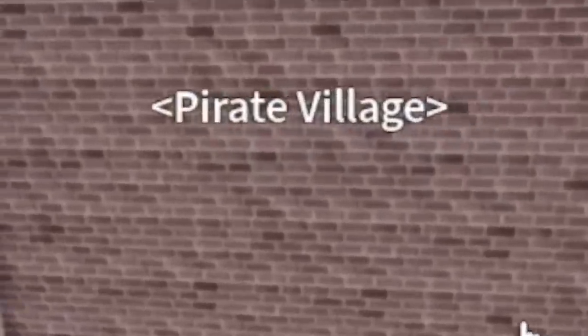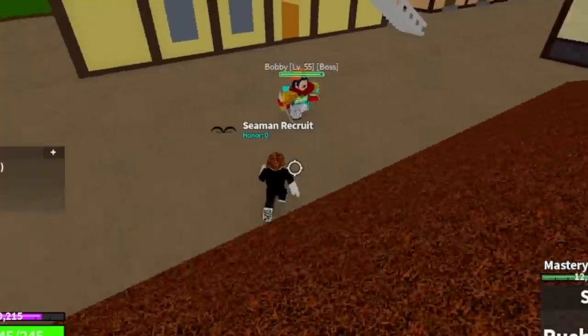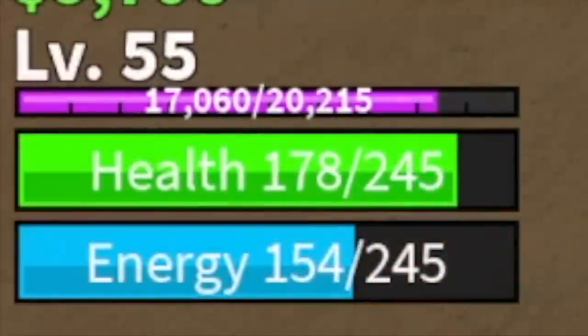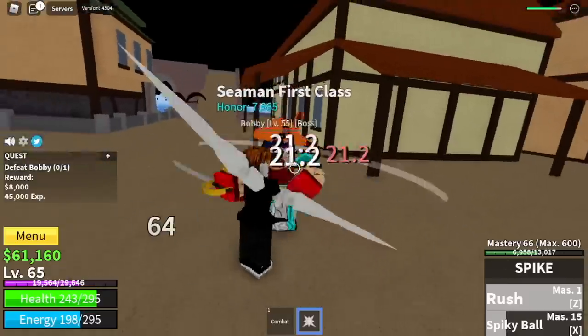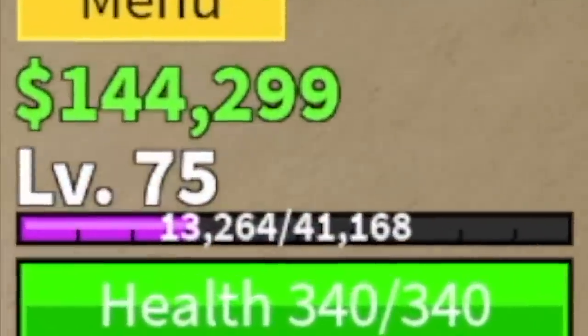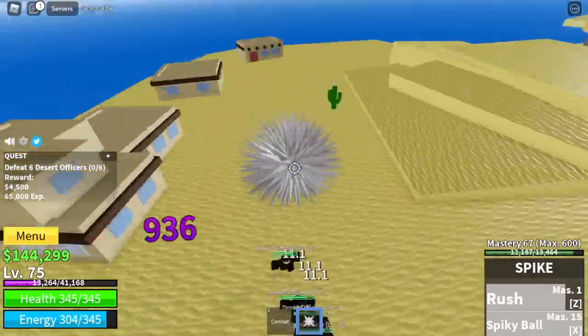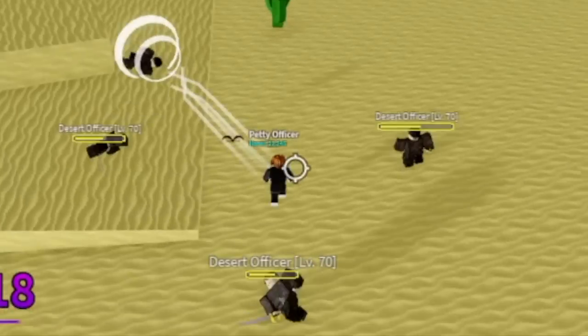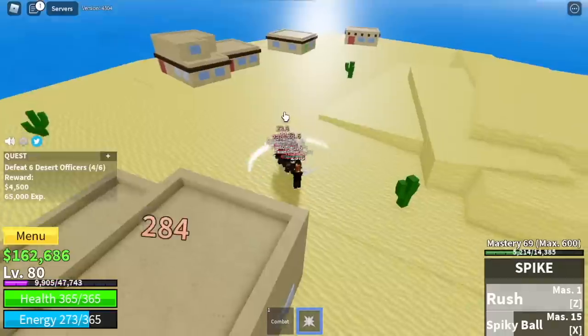Next area is the Pirate Village. Our target here is Buggy the Clown. Don't worry — if you follow the stats that I showed you, you can tank the damage. I suggest that you do server hop here until you reach level 75. After that, our target island is the Desert. We're gonna defeat the Desert Officers. I hope you noticed that we skipped the Desert Bandits with just one combo. Check that out — almost half HP. Do that combo twice and easy level up.